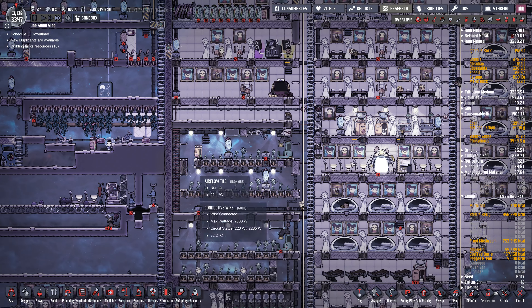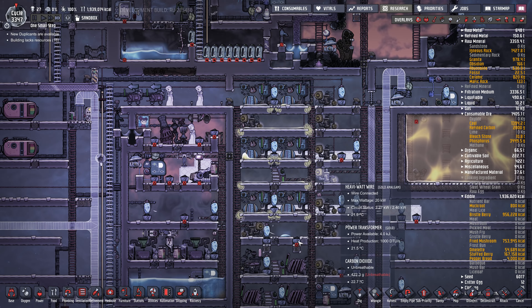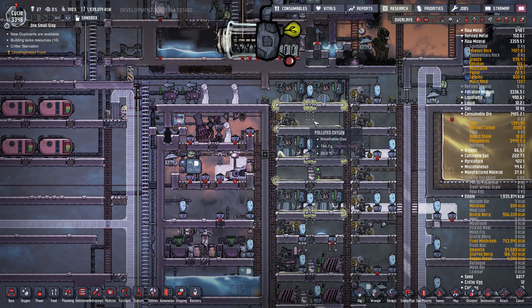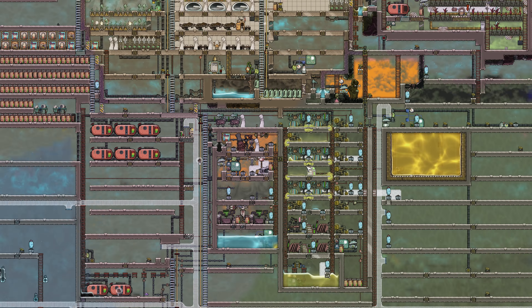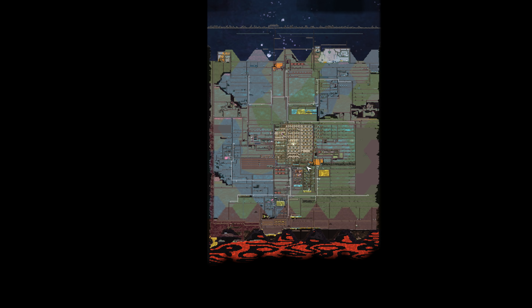Dupes are pretty happy. I think I might need more pinch pepper nut, so I'll put in a room for that, and might just burn natural gas wastefully just to make more polluted water — though I'll have to heat it up using petroleum or something. Generally the map is pretty cold.